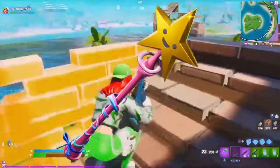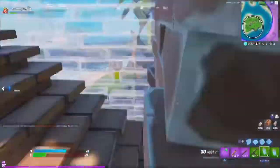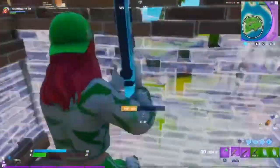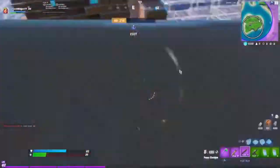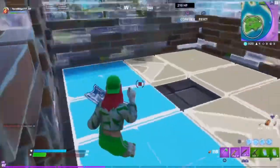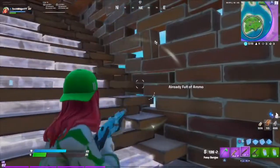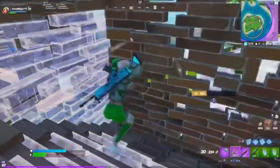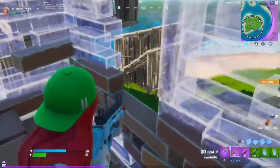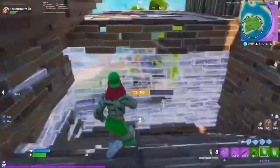Coming in at number 4 is the Star Wand. I always used to associate the Star Wand with swinging pickaxes for rotation, because every time I saw people using swinging pickaxes it was paired with Star Wands — whether from clips or personal experience. It's a very nice pickaxe with a little glow, a trail effect, and a star at the end.